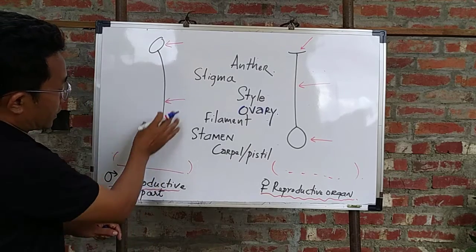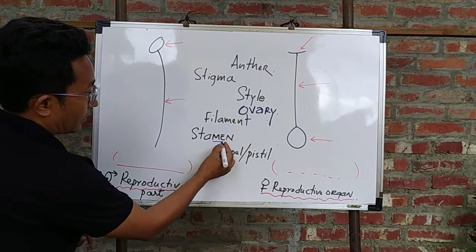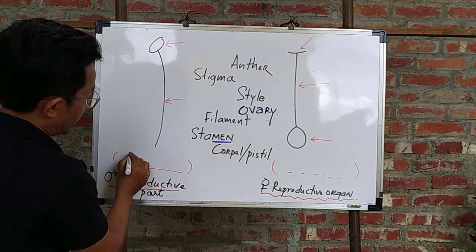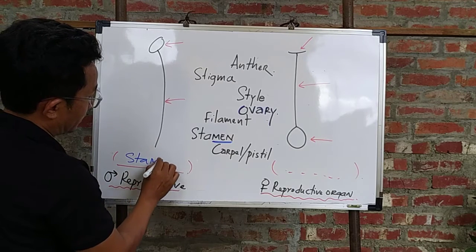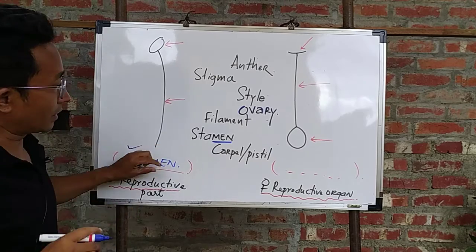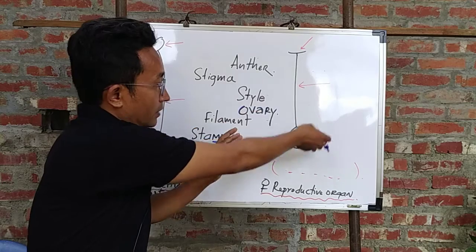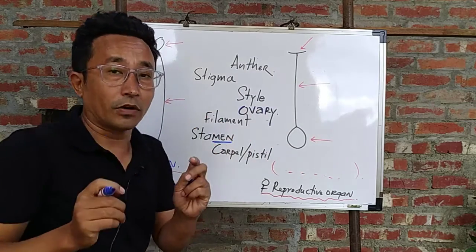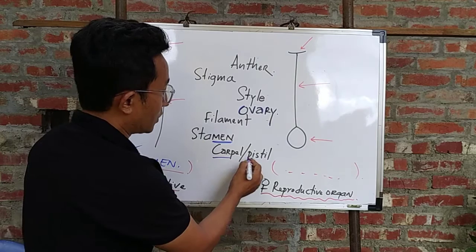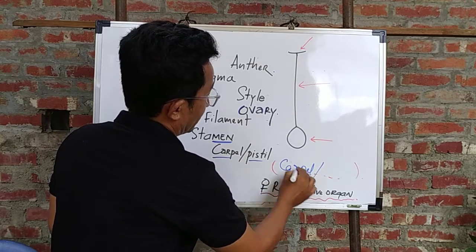The whole structure is the stamen. Stamen will make up the androecium. If the stamen is a male structure, it is a stamen. If the female structure is female, it is a reproductive organ in a flower. It is a carpel or a pistil.